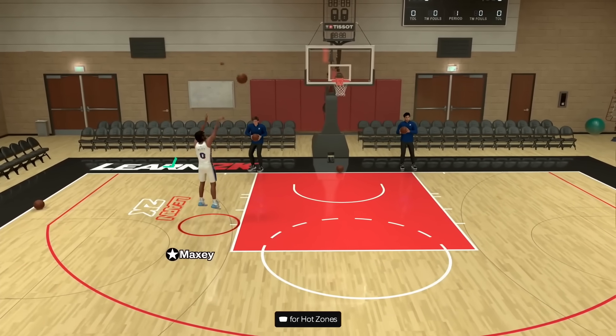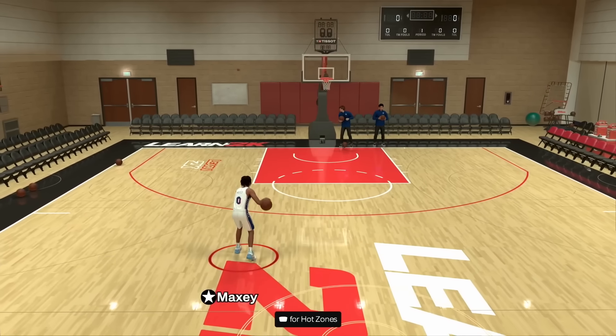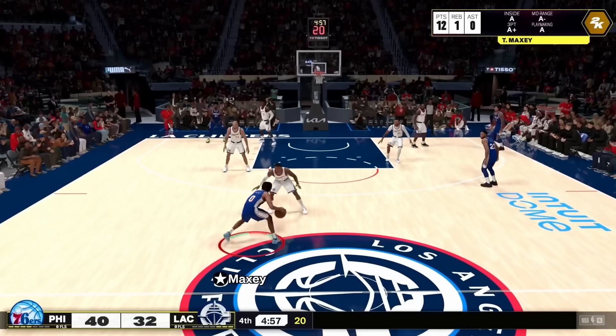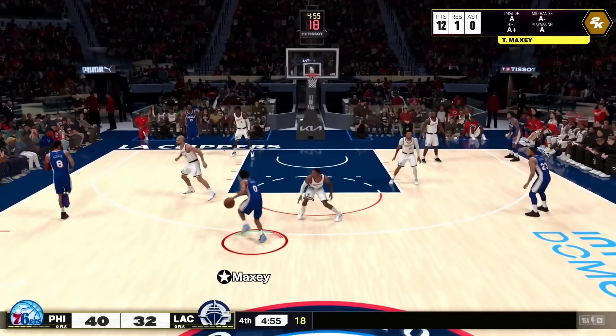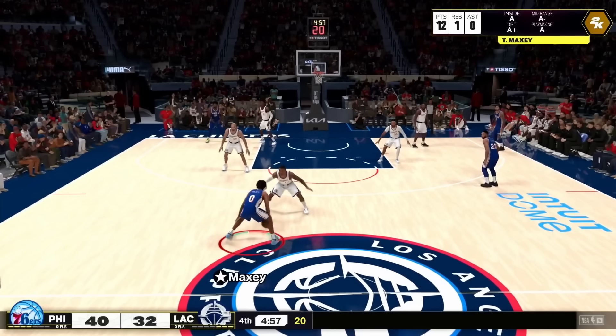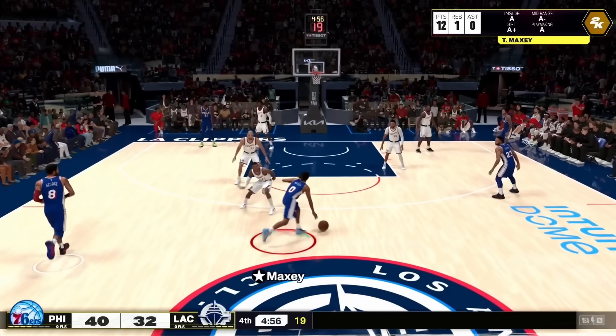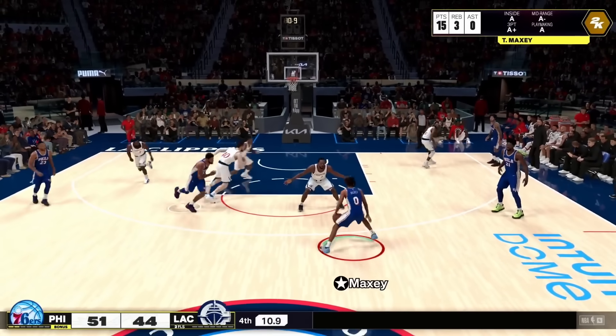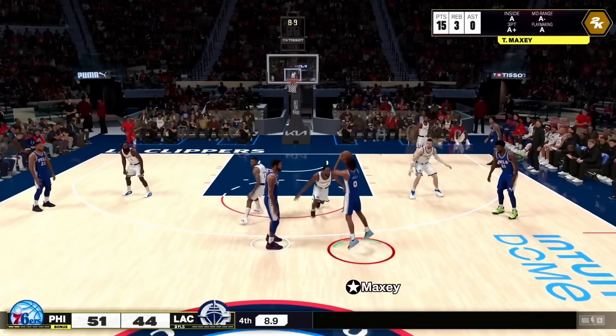Tyrese Maxey's dribble style is going to be so underrated in this game. The launches out of his different dribble moves, his left stick dribbles, and the way he can change direction just by using the left stick is insane. As you can see from this clip, we beat KPJ by a simple left stick crossover — that Tyrese Maxey dribble style is one of my favorites.